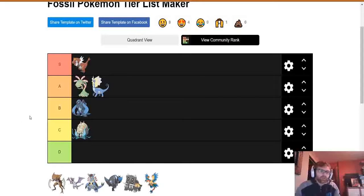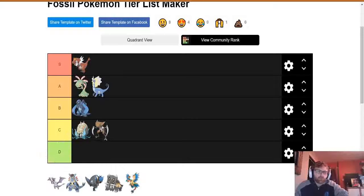Next up we've got Kabutops — another gen 1 fossil. The design isn't great; it looks like Scyther, which is kind of a lazy design since Scyther and Kabutops are in the same generation. It gets Swift Swim, and I've used it in League before but it wasn't that amazing when I used it. So I'm going to put Kabutops down there in C tier with its gen 1 buddy, because for me it's just not that great.